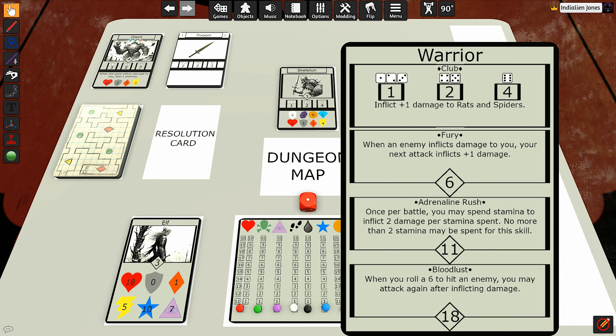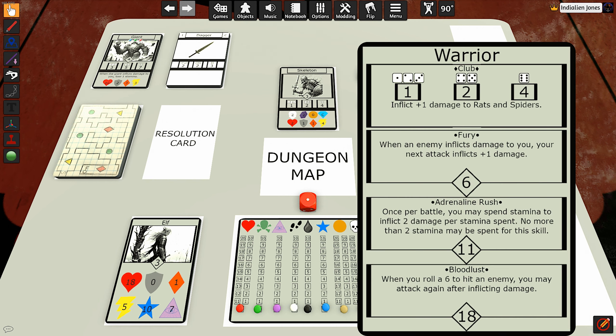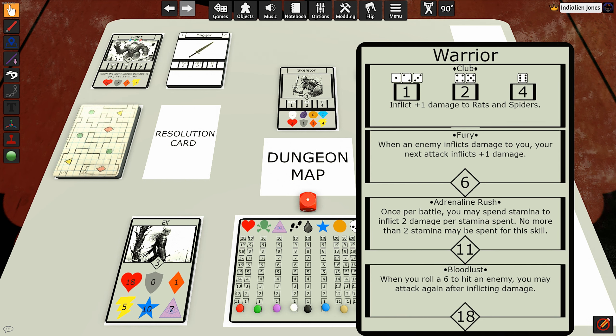I believe all of the warrior's skills have stayed the same. I did make a little bit of a change to adrenaline rush — it's more of a wording change. It says: once per battle, you may spend stamina to inflict two damage per stamina spent; no more than two stamina may be spent for this skill. It used to say 'max two' in parentheses, but this makes it more clear. So typically each attack you can spend up to three stamina per attack to deal one extra damage, but when you use adrenaline rush, no more than two stamina may be spent — it replaces that ability. You can't spend three and then also spend two more with this; this replaces that.